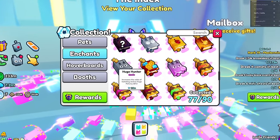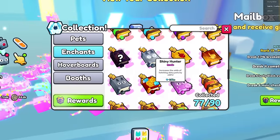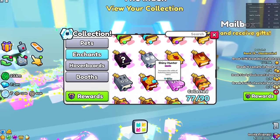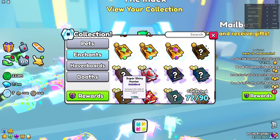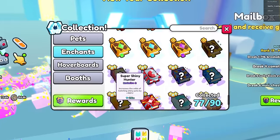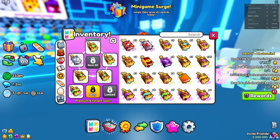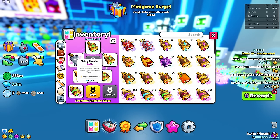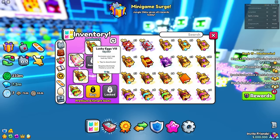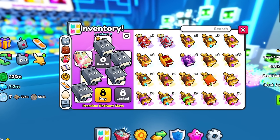What I recommend you guys use is the huge hunter bucks, which actually help out quite a bit to actually hatch one of these huges, as well as shiny hunters, which help boost your chances of actually hatching a shiny huge. You can also swap out the shiny hunter with a super shiny hunter, which is a better option because it actually boosts your shiny pets by 150 percent, while the shiny hunter only boosts it by around 60 percent. In your inventory loadout, I recommend you guys have one shiny hunter or super shiny hunter slot used up, and then the rest should be just huge hunters — that is going to get you guys the highest chances to actually hatch one of these huges.